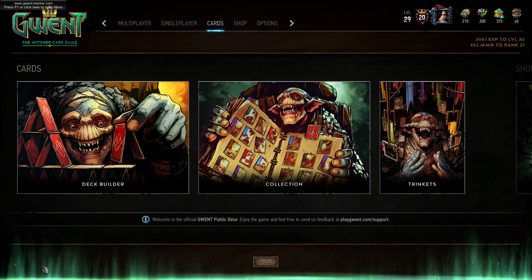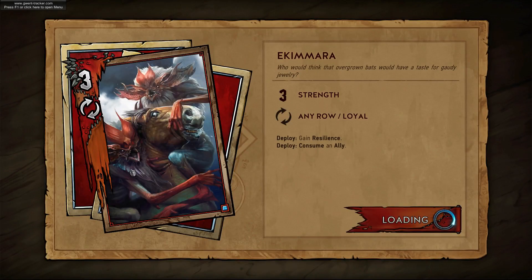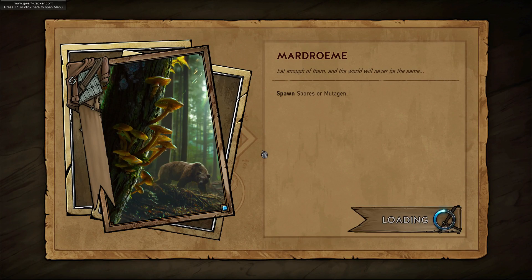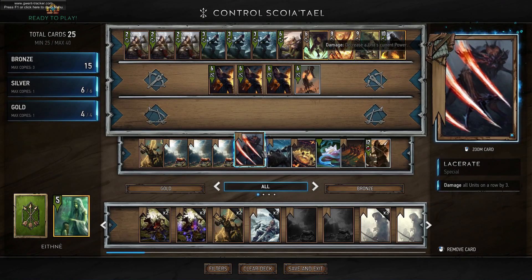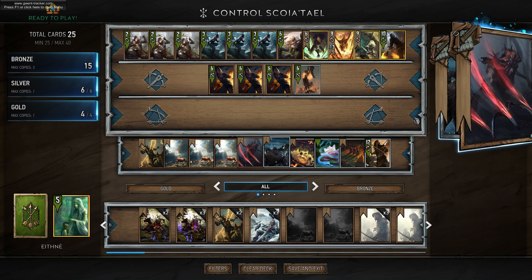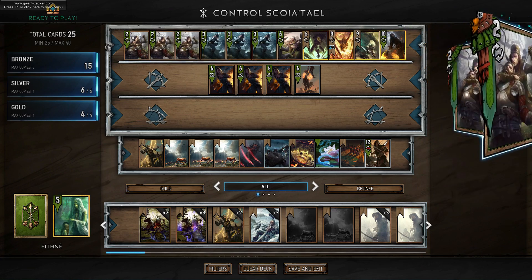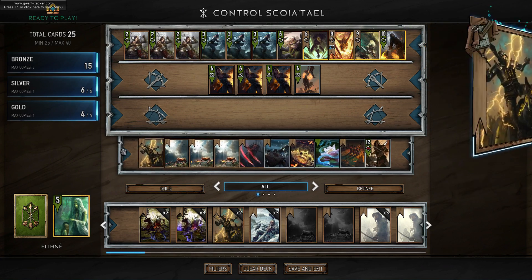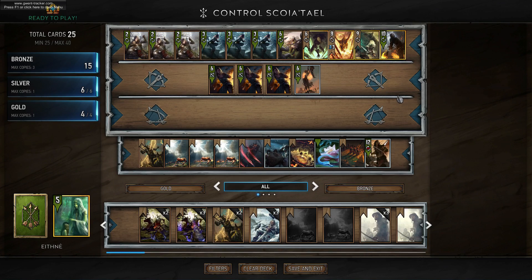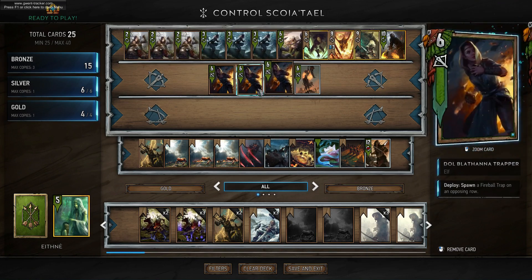Hey guys, welcome to Gwent: The Witcher Card Game. My name is Jagarus and today I have a Control Scoia'tael list for you that was popularized by Pumpkinshit — he is a streamer, I'll have his Twitch channel down below so you can check him out. This is control Scoia'tael thinning, which is how people describe it — it's a very thin-heavy deck, and the idea is that you play your cards and thin out your deck such that by the third round you're guaranteed to find your gold cards.